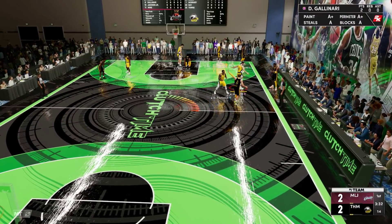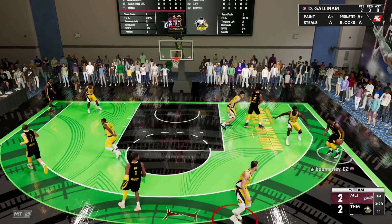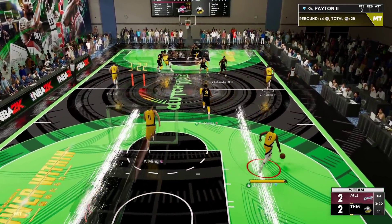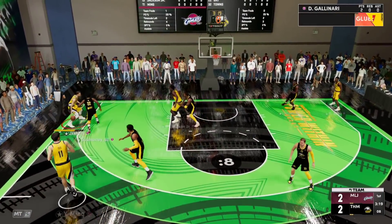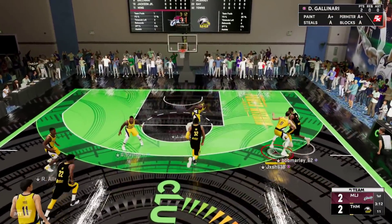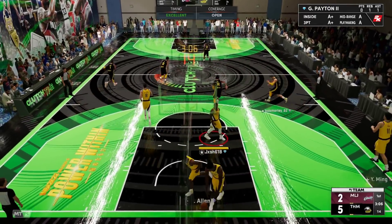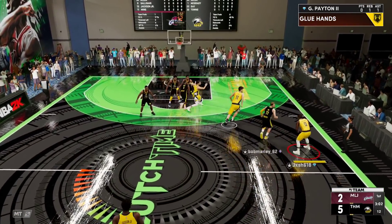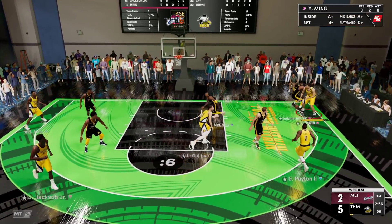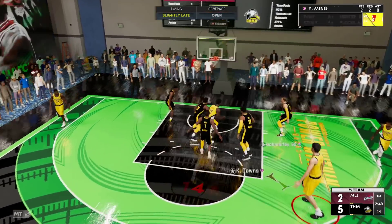Gallo should not be guarding ball anyway. We got so blessed there — let's stop putting the ball in Gallo's hands. Everyone else's Yao is dominating, but anytime I use Yao he just struggles. Yao can't even contest Luka — but that's fine, it's Luka. Luka Doncic just cooks everybody. Oh yeah Yao! I'm using Yao like it's 2K19 again.